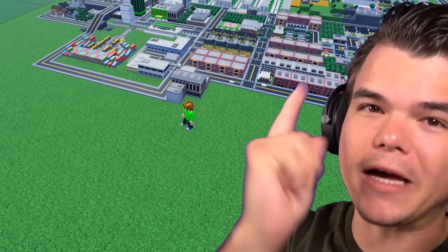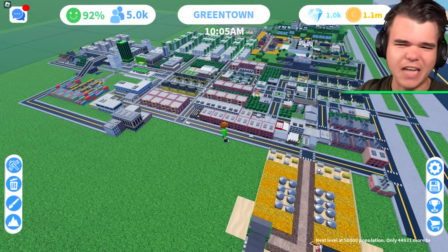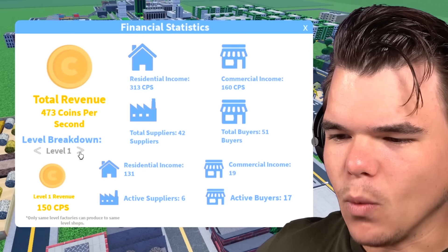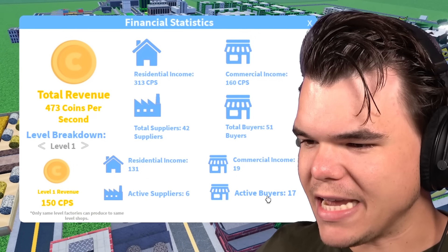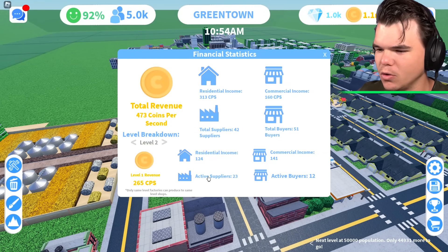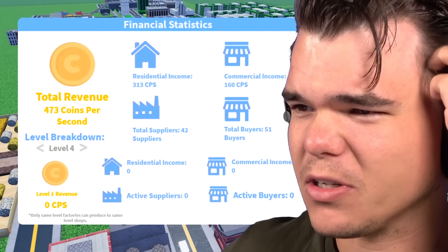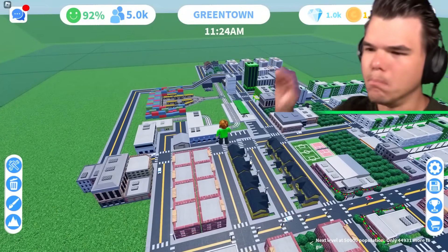Now, I've learned a lot from your comments — thank you so much for helping me. Something I didn't understand was that only same-level industrial buildings and commercial buildings can work together. So at level one we've only got six suppliers but 17 buyers, meaning we need to add 11 more suppliers. The same thing applies at level two and three. Those are among the things we're gonna fix today to make sure this city is making money.